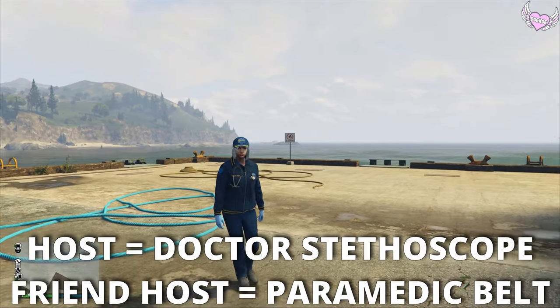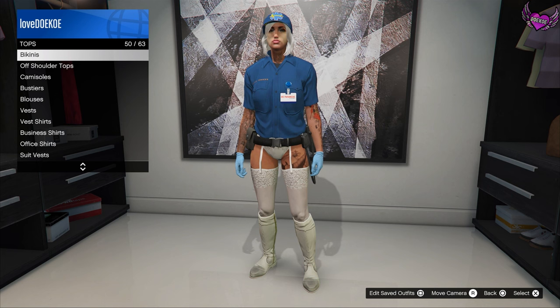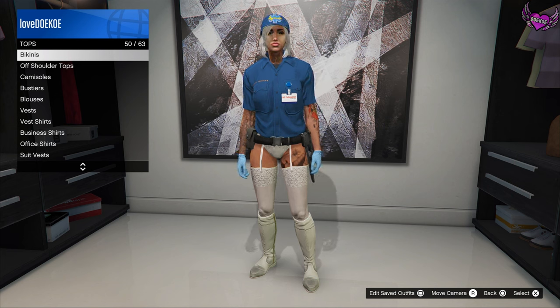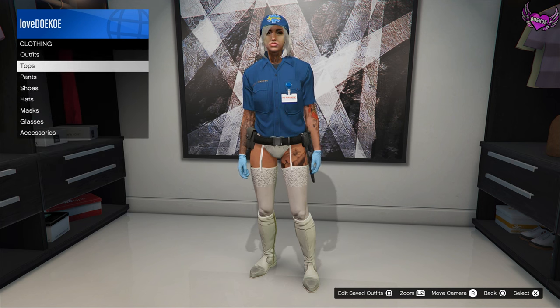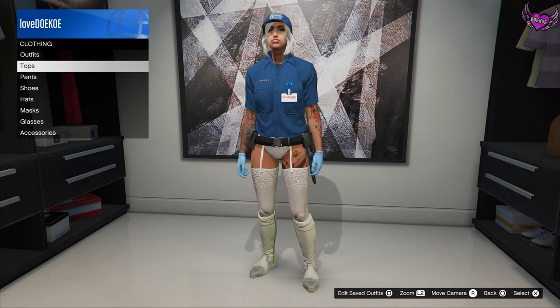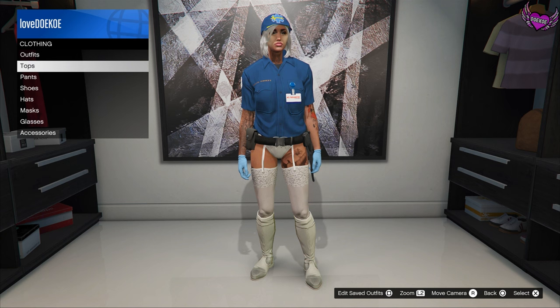When you load back into Online, you should have the outfit — the paramedic belt or the doctor stethoscope. This is really easy to do, but the one thing you want to make sure of is that you save your outfit, because otherwise you're gonna lose it. Also good to know: if you want to use the stethoscope, you can just wear it on almost any outfit with any t-shirt.